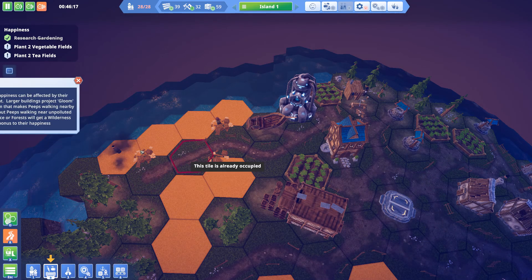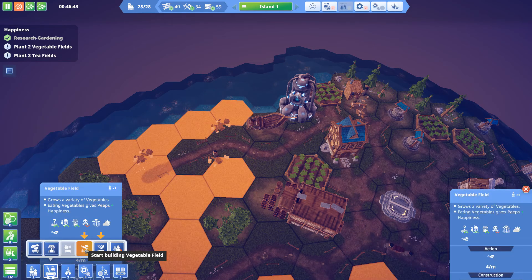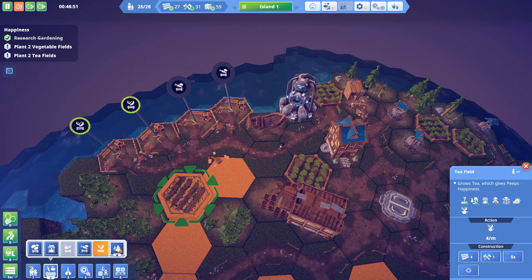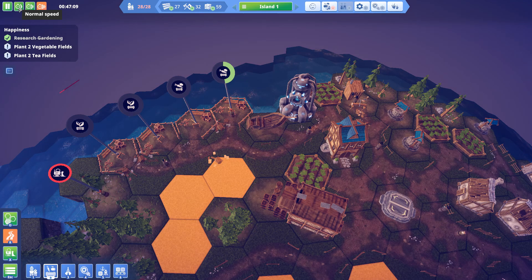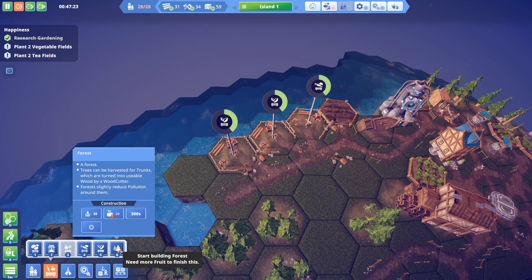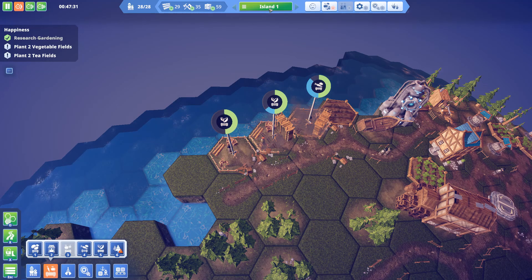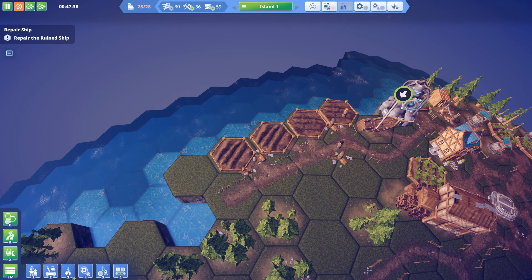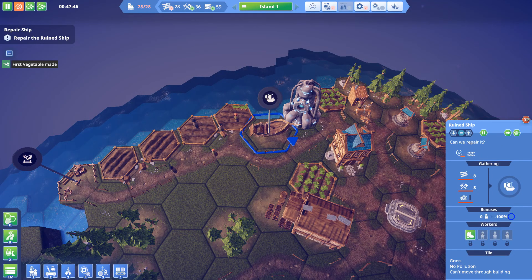Peeps' feeling is affected by the environment. Two vegetable fields placed, just in case. We'll put this down and demolish this to get another road in and speed things up. We need twenty food for that. Should we build vegetables or a tea field? The water is 13 production and 9 consumption — everything is fine. Finally we have everything to repair the ship!